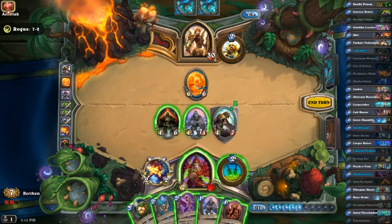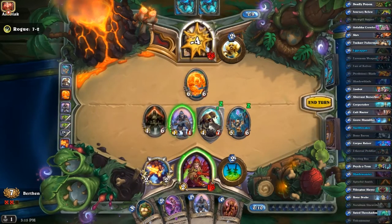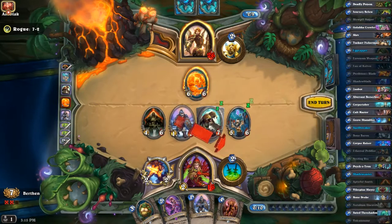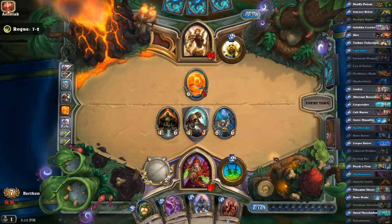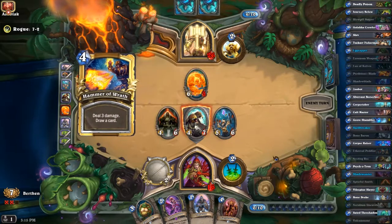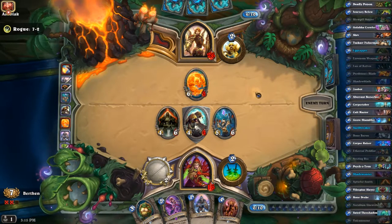I want to use this on this guy, so the other best choice would be this one. He could be having Mind Control Tech — he probably doesn't, but there's no harm in playing around it if you're only going to lose a one-one. So I'm just going to hit that into the guy that doesn't do anything, because I don't have another damage source. It just plays around Mind Control Tech, and sometimes that's enough — you can lose the game if you don't do it.